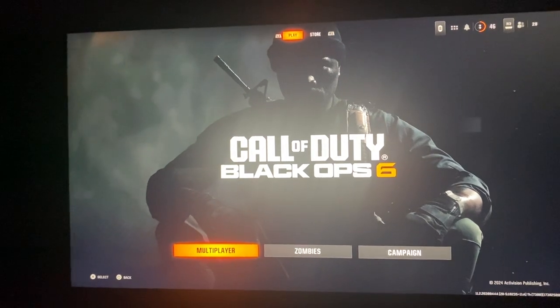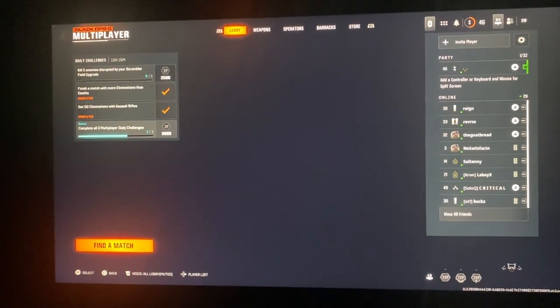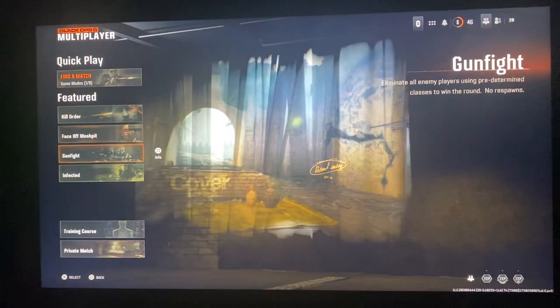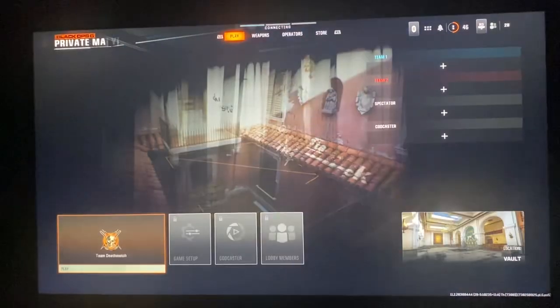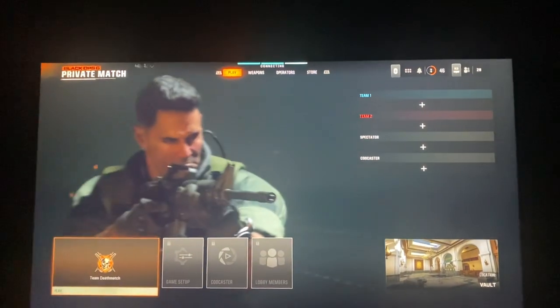The first thing you guys can do is go over to Multiplayer. From here, the only way to play CDL Search and Destroy is to click on Find a Match, then head over to Private Match, create the Private Match, and then from here what you want to do is click on it once it's done connecting.